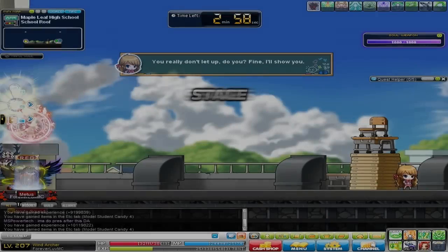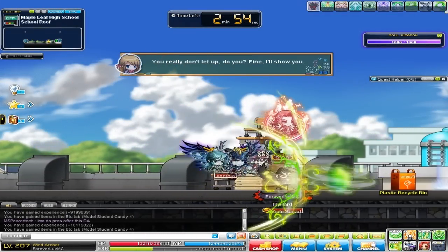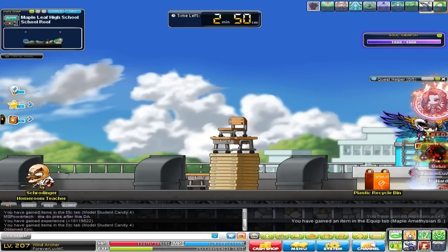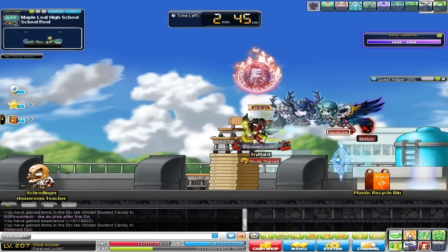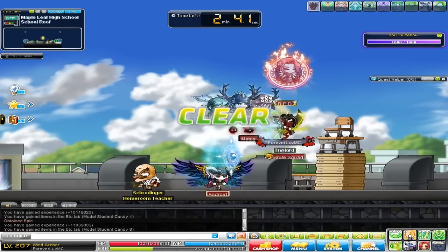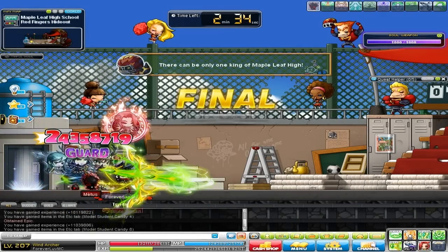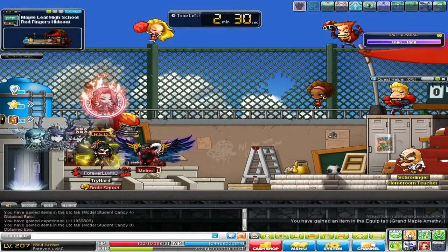It does say the stage — so there are 12 stages. I think that's how many there were in the old Red Leaf High too. We got an epic item here. On the school roof, I'm gonna go ahead and get my candies. I'm not sure what's in here — do we keep going? Oh, I thought that was the final stage, but I guess that is the final stage. And we got another epic item.